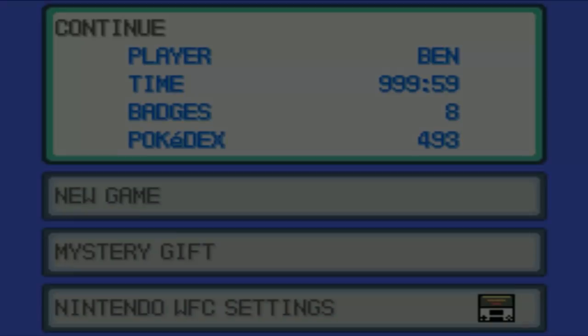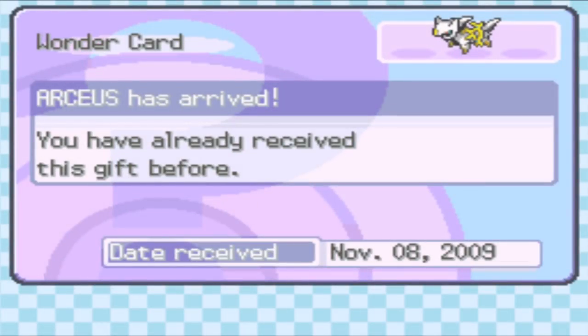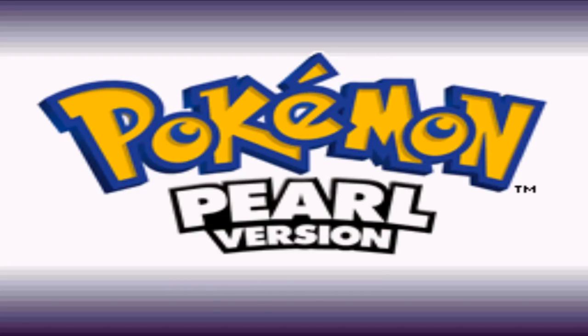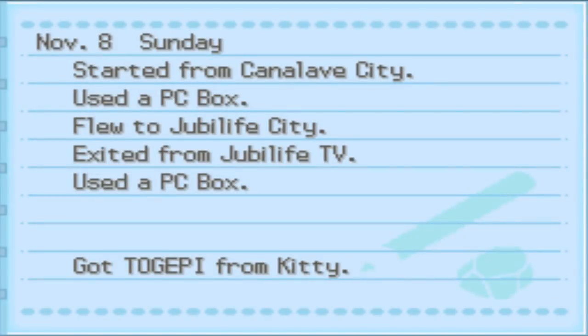We've got my Pokemon Pearl version — I always love opening this. Once you get the Pokemon and go back to Check Card, you can see the Manaphy is actually stored in there. It stores all the Wonder Cards you have. There is a certain limit to how many Wonder Cards you can hold, so once you've reached that limit, you'll have to delete a Wonder Card to receive any more events — but that doesn't mean you can keep getting them on the same save file again.